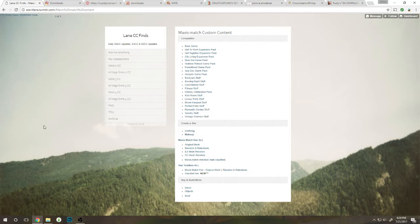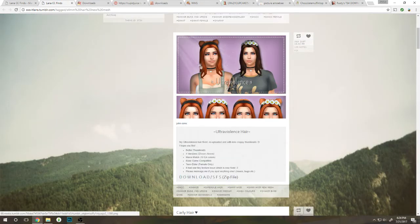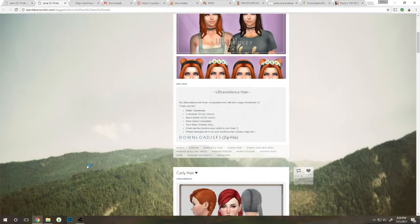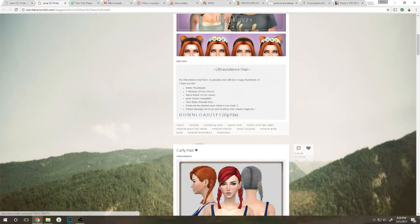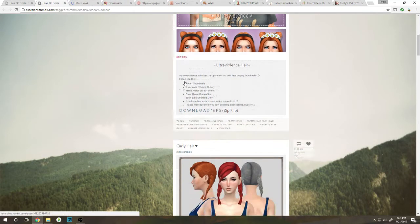Let's go ahead and look at original meshes for Maxis match hair, because I don't really use recolors that much. Under wraps three, that looks cute. So this is the ultraviolence hair — I've had it in my game before, the textures weren't as great, but it says right here it's now fixed. So let's go ahead and download it. I'll actually do all the downloading off camera; I'll just go ahead and reblog it.